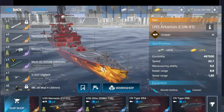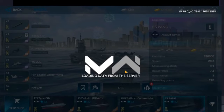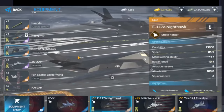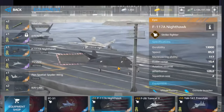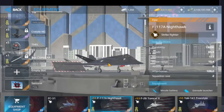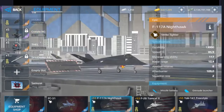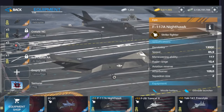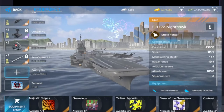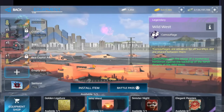Now it is time to test the aircraft carrier — time to test this magnificent strike fighter. With this strike fighter we're going to have nuclear missiles and nuclear bombs. I also wanted to try another camouflage, but below this strike fighter you can see the USA flag. Let me show you the Wild West camouflage on this aircraft carrier — it looks nice, I like it.